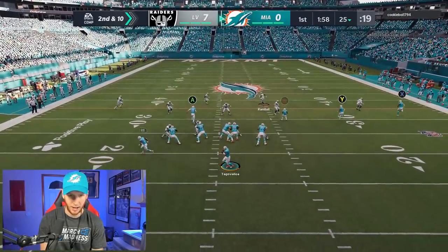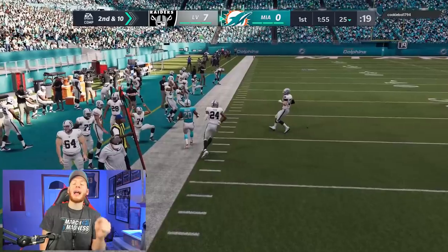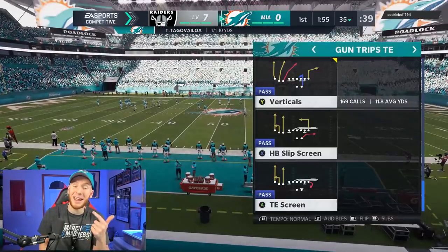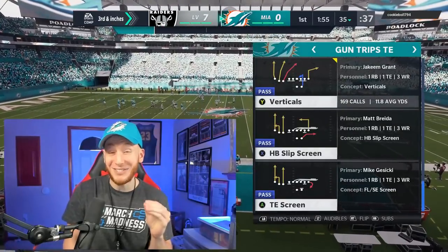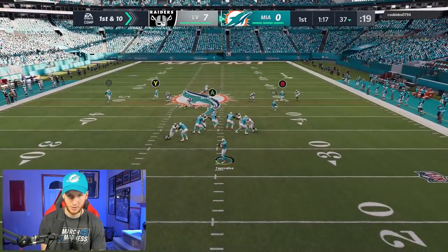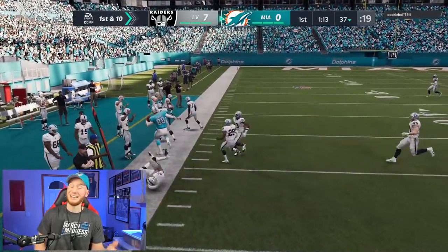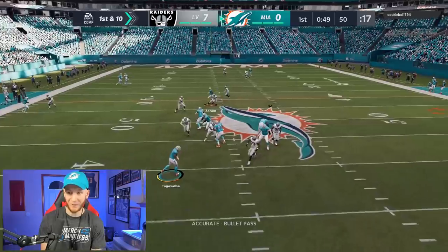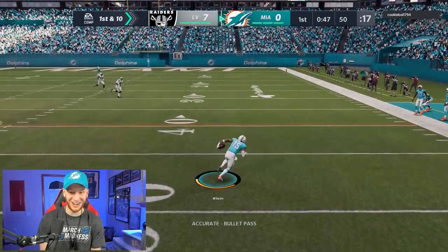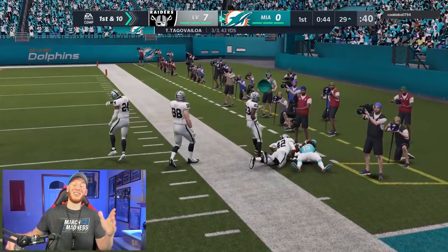We're looking for Breida here on the outside. I'm going to have to keep Breida involved early in the passing game and the running game — 95 speed, actually tied for the fastest running back in the entire game. We have the tight end for a first down — I'll take that. We had the flat but I didn't see it out there. Just take the yards — you know, I'm not going to try to make anyone miss.